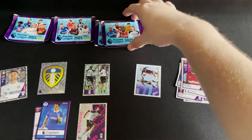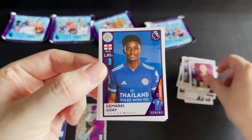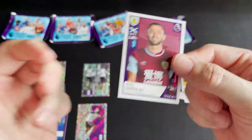I'm going to stick with these. We've got Vydra from Burnley, Gray from Leicester, Mares from Man City, Hodson from Wolverhampton, and Barsley from Burnley.